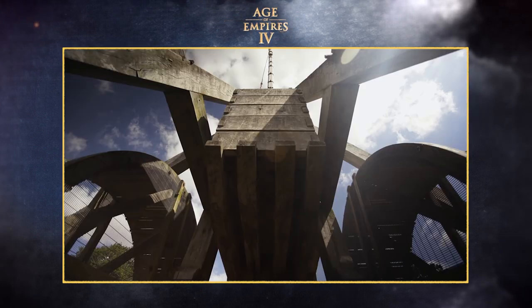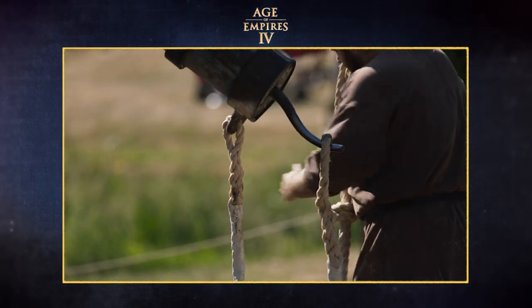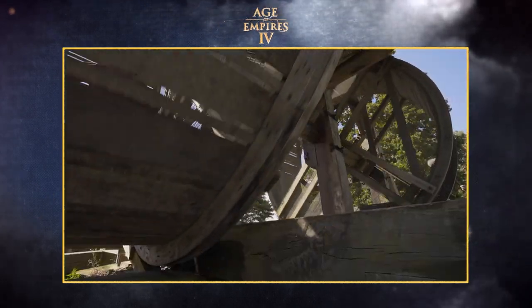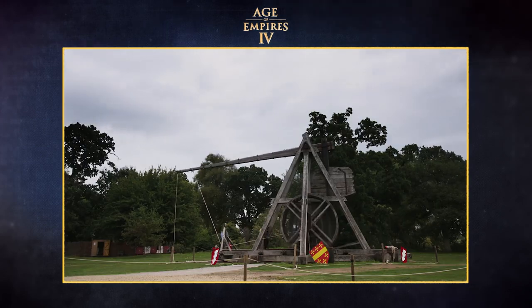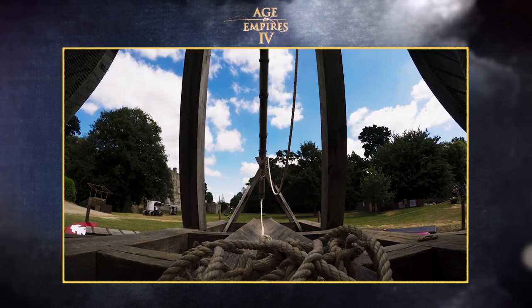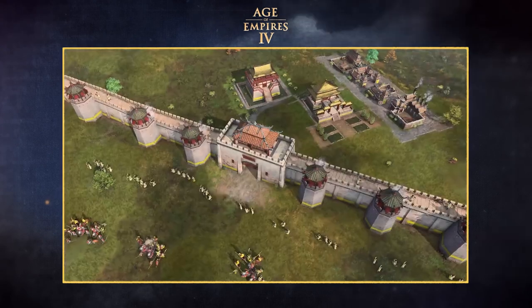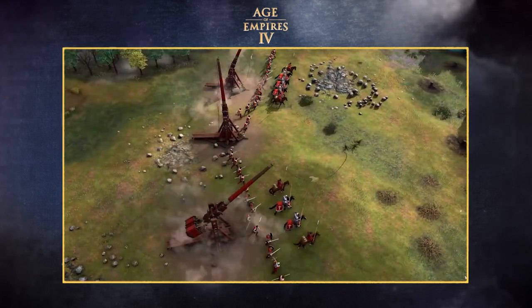Hi there, my name is Noble Smith and I'm the franchise narrative director at World's Edge. The word trebuchet comes from the old French and it means to fall or overturn. These counterweight siege engines were used to smash down walls or hurl nasty things like burning wads of pitch or diseased carcasses over bastions to motivate people to yield. The trebs in Age of Empires IV are pretty awesome and you're going to have a lot of fun with these diabolical machines. Some civilizations like the English have siege engine upgrades like the one called Shattering Projectiles, which increases their area of effect damage upon impact.